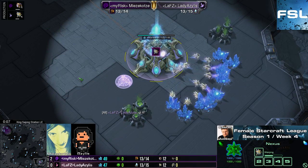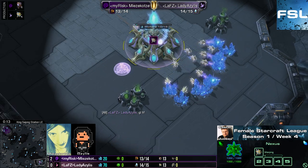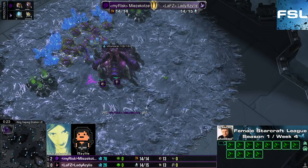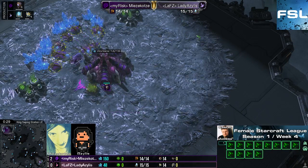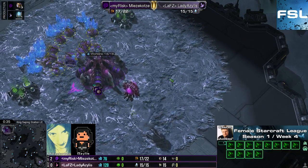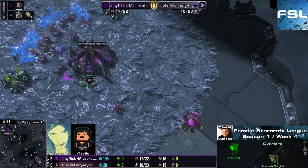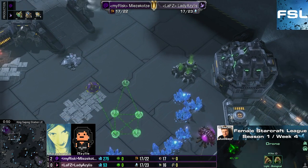We're back on Kisejong Station for the third map of this series. Spawning to the bottom right in pink — it's Azelus. And to the top left in purple we have Mitsukotze, leading 2-0 and only needing to win one more game. She didn't really have a big problem fending off either of Lady Azelus's pushes. Of course you can always discuss whether an all-in is always cheesy or not, but I would say that oftentimes all-ins are also pretty cheesy.